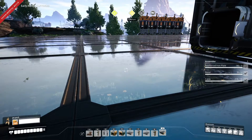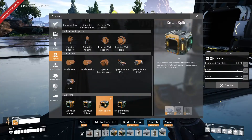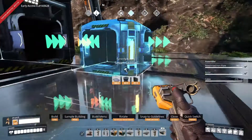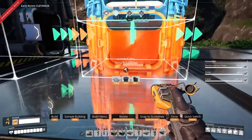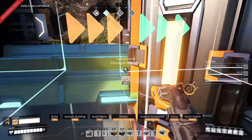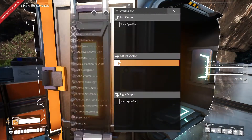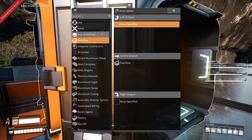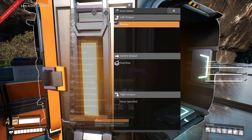We're going to do the smart splitter first. Smart splitter is up here. And like that. We're going to go center is overflow, and left is battery.